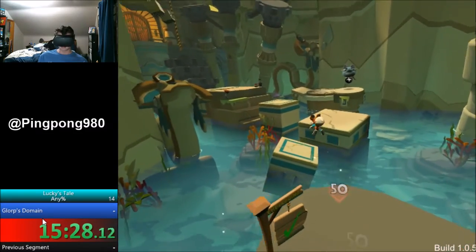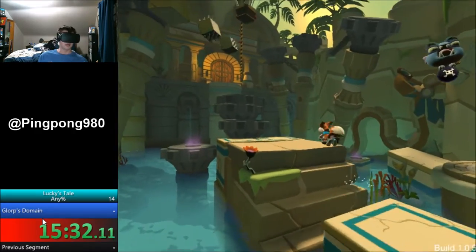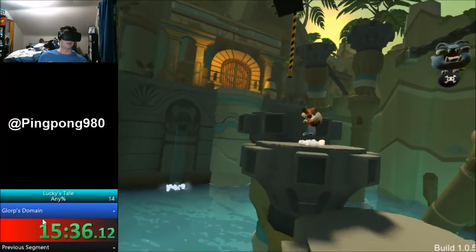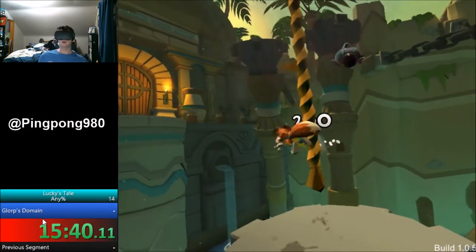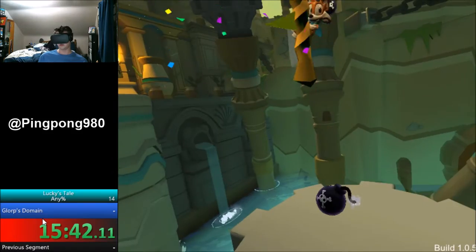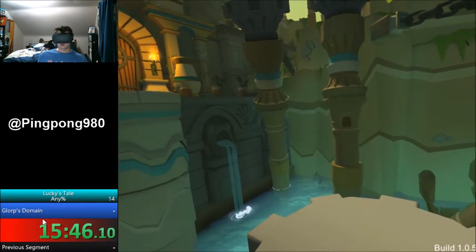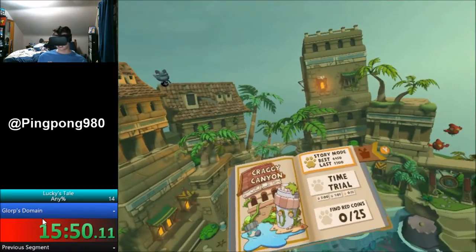Another thing we're going to be using: if you are in the air and you do a tail whip or tail spin as you hit a box of some sort, if you use a tail whip as you go to a box and break it, you gain height. So it's like a jump.